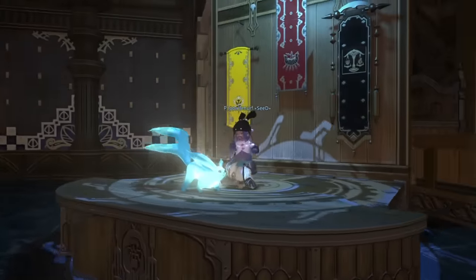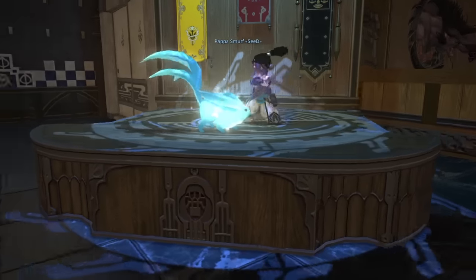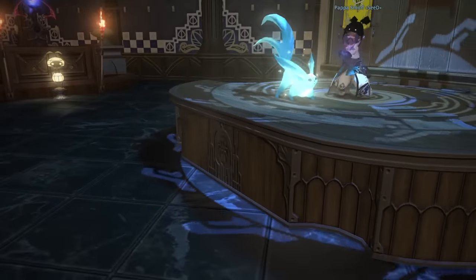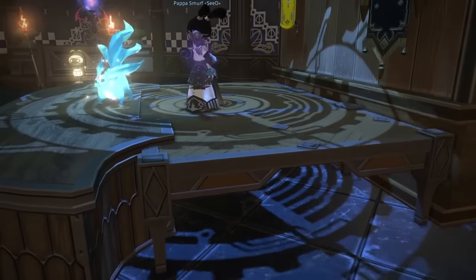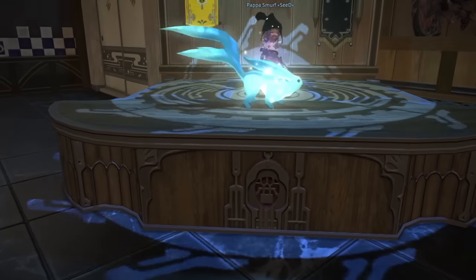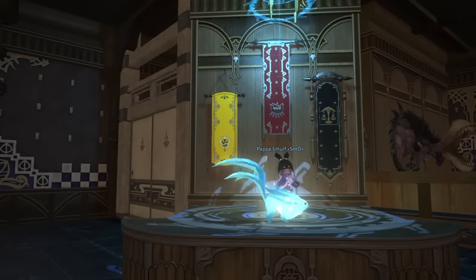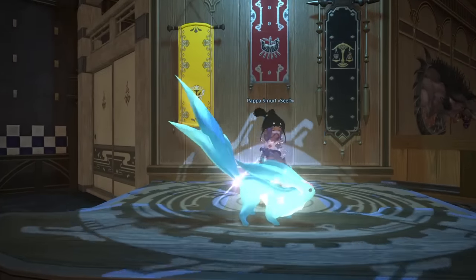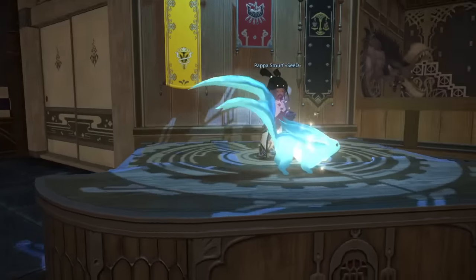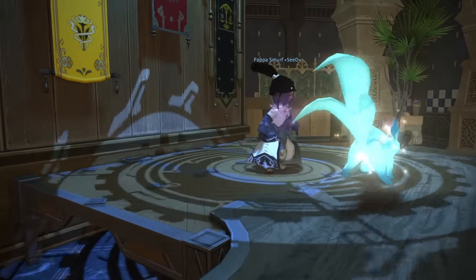Nice house. I like his house a lot. Look at this — he's built a little Lalafell-sized stage using the tables, the Oasis dining tables, and the night's desk, centered directly under the ADS light with all three of the Grand Company banners. He's dancing away on there. It's a perfect fit for a Lalafell — you could fit a whole ensemble of them up there. Fantastic. Papa Smurf, thanks for the invite. Thanks for being a subscriber.